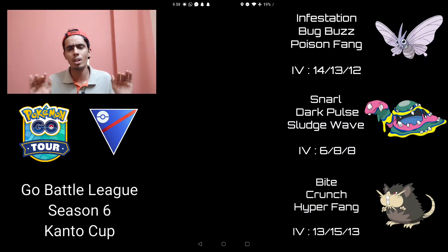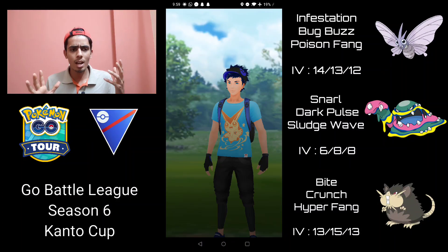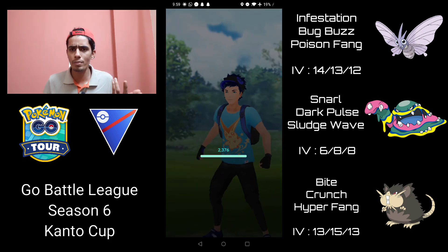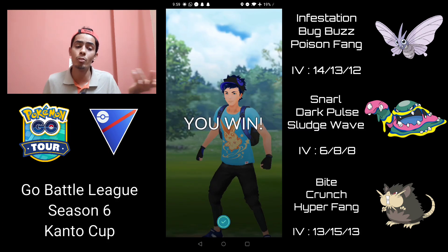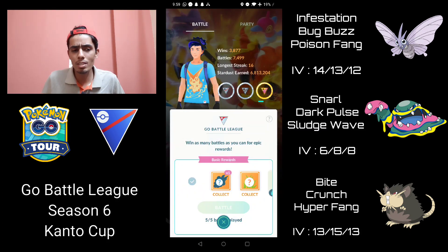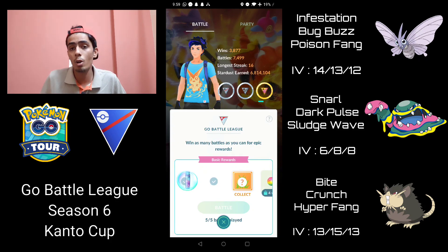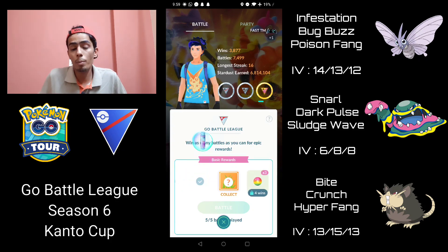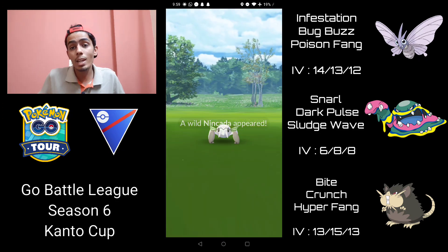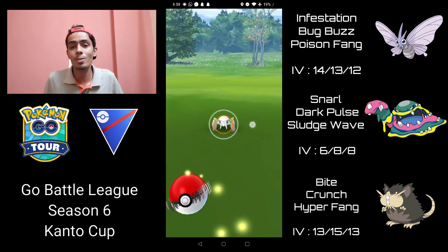I definitely misplayed the Beedrill matchup and got a bit confused, but luckily that Alolan Marowak had some stored energy and was trying to farm down to throw a move on my Alolan Raticate. It was extremely close. I mean, it's a set I could have gone four and one or even five and oh with. Overall this team definitely has potential to go five and zero. Thanks so much for watching and I'll see you next time.